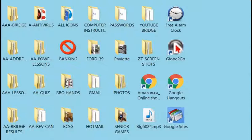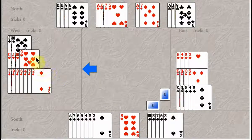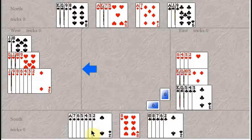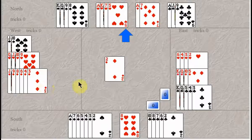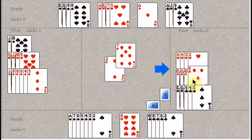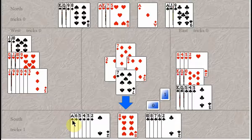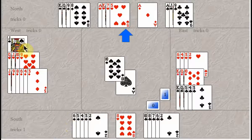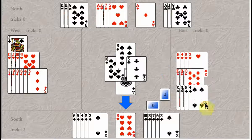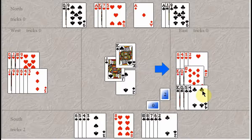That was a neat hand. Here's an extreme hand — you end up in six spades and West leads a small diamond. Instead of taking the ace of diamonds right away, you trump the first diamond. You're only missing two spades, so you could trump with the ace of spades, but let's say we trump with the seven. Then you play the ace of spades, and East doesn't have any spades, so you play one more spade ending in the dummy. All the spades are gone.